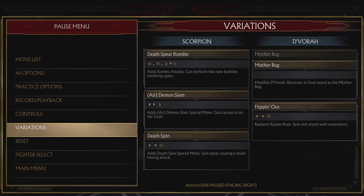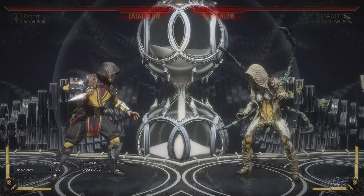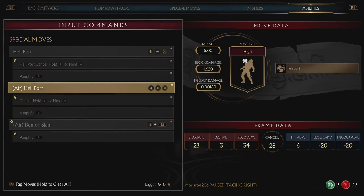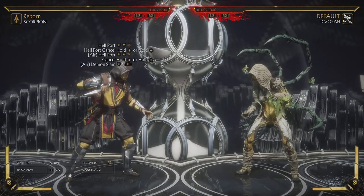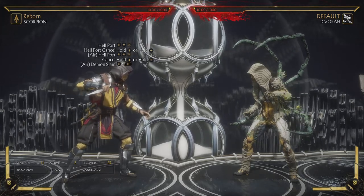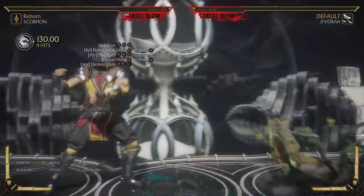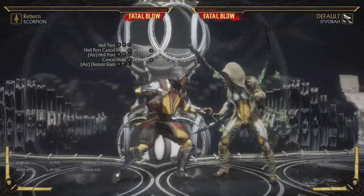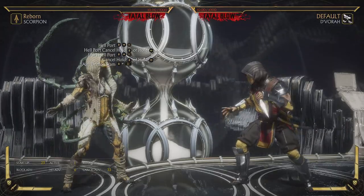Now let's talk about his variations — I'll go with the three tournament variations. The first one is called Reborn. You may be confused because Hellport is already a move Scorpion has, but this variation does two things: two ways to cancel it. You can cancel your Hellport in two different ways. You can hold down and come up behind the enemy and stop — from there you can go for a throw, or if they duck to avoid the throw and the high, you can do a mid instead.